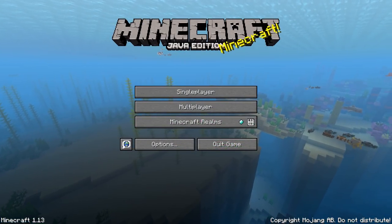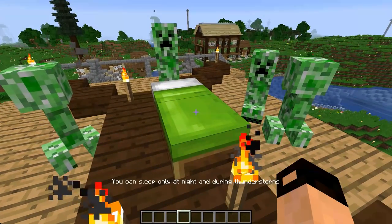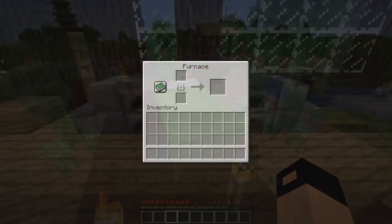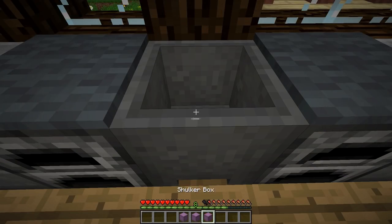There's a new title screen, showing some of the features of the new update. When using a bed at the wrong time, this text now shows up. A new recipe book was added to the furnace. Shulker boxes can now be undyed by using a cauldron.